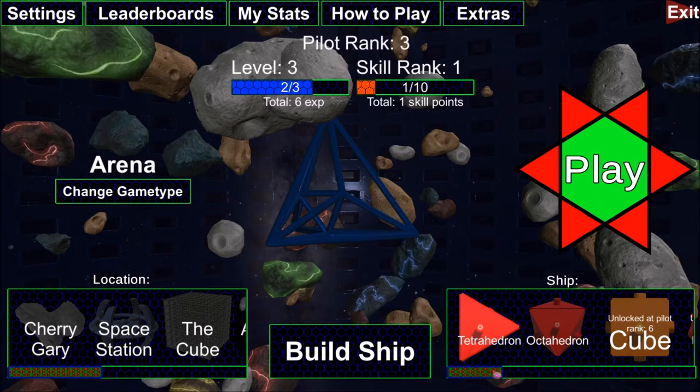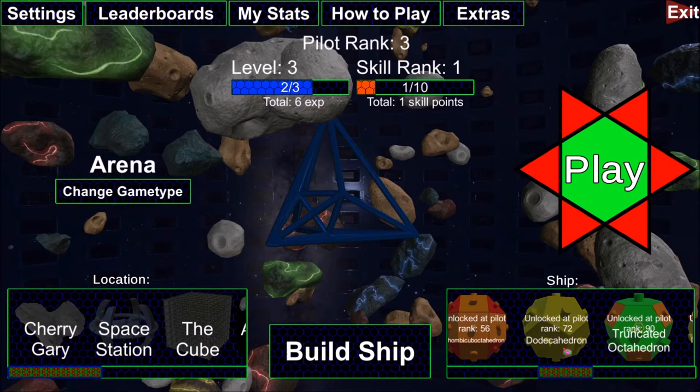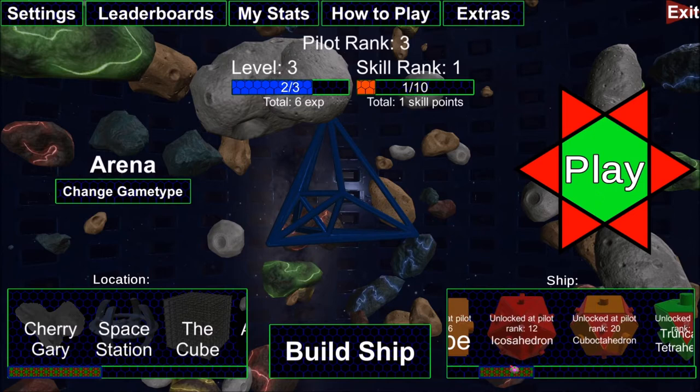The ships you have to choose from are either platonic solids or Archimedean solids. The tetrahedron, octahedron, cube — those are all things you'd normally see in dice. Those are the platonic solids, and then eventually we go into the Archimedean solids as the ships get larger, with platonic solids mixed in. These are sorted by volume: the larger the ship, the larger the volume, the more health they have, the more faces they have, the more powerful they get, which is why it's more difficult to unlock them.